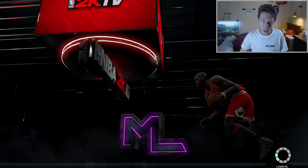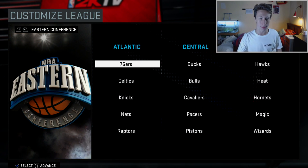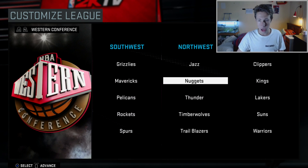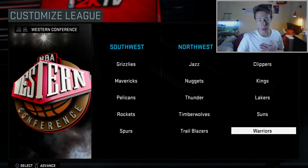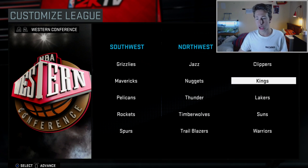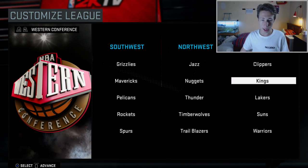Once it finishes loading, you can change all these teams. The only teams you have to keep are the Denver Nuggets and the Sacramento Kings. You don't have to keep the Lakers, just the Kings and the Nuggets — those are the two mandatory teams.